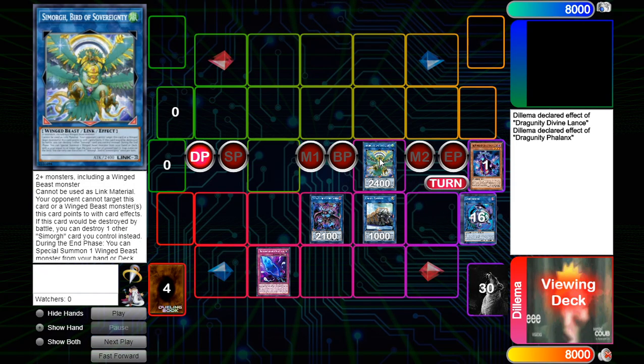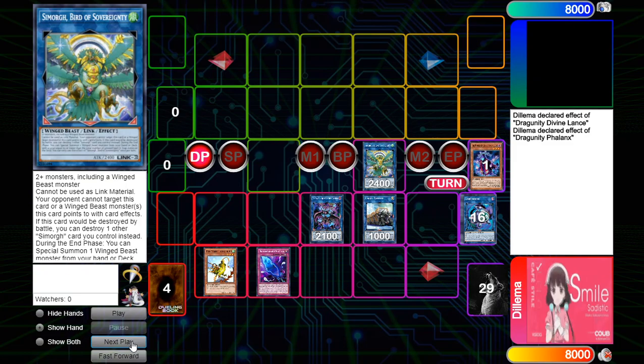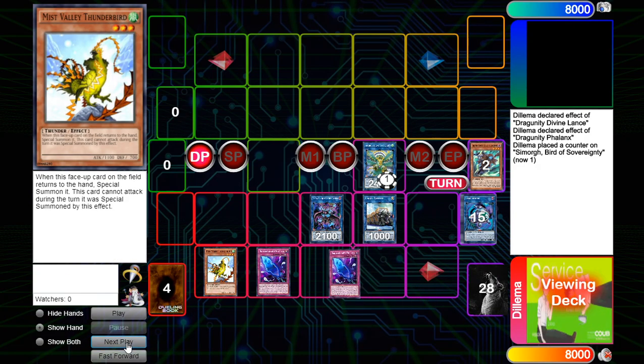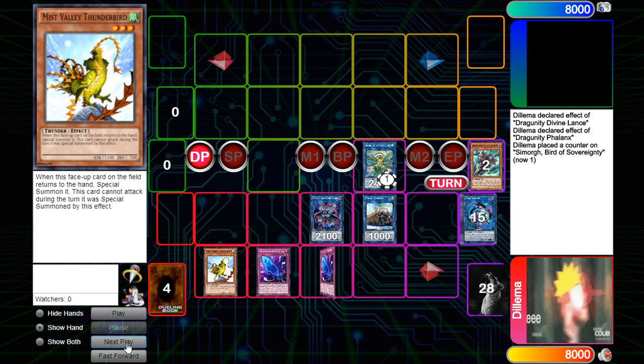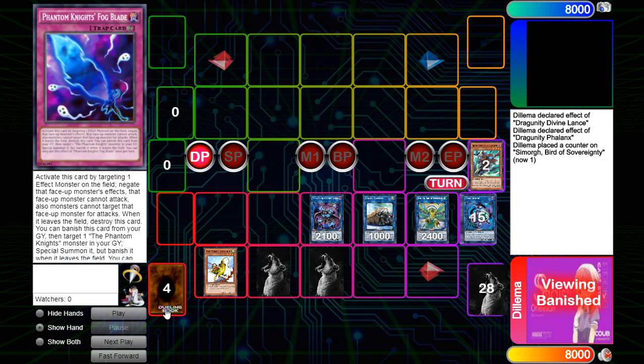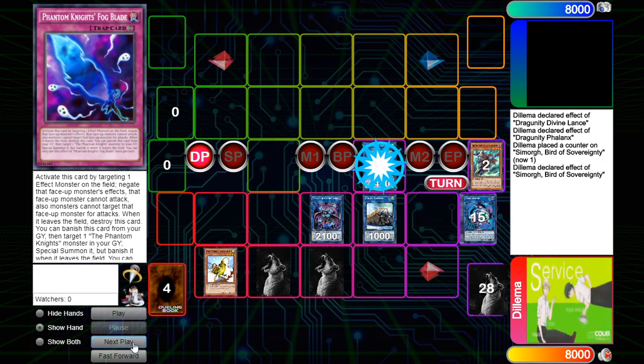Union Carrier is going to target our Simorgh Bird of Sovereignty to equip Mist Valley Thunderbird. Then we're going to banish our Boots to set a Fog Blade - resolving Simorgh properly without banishing it three times.